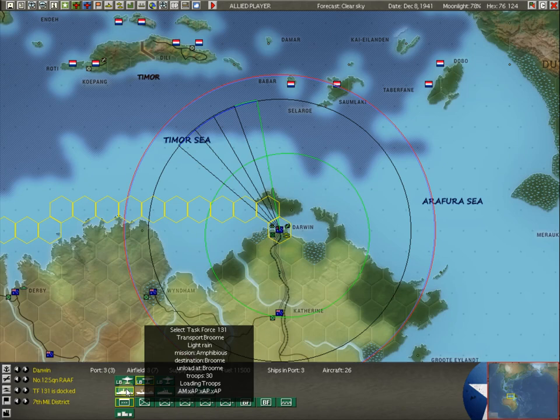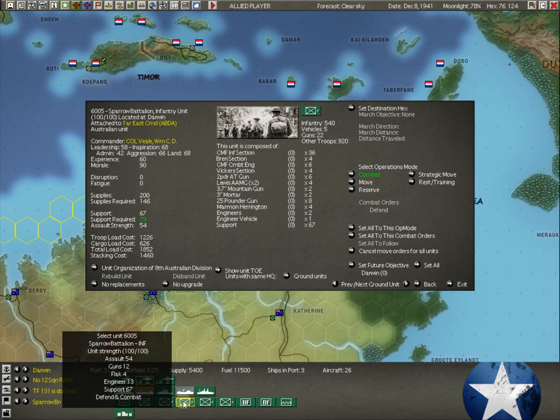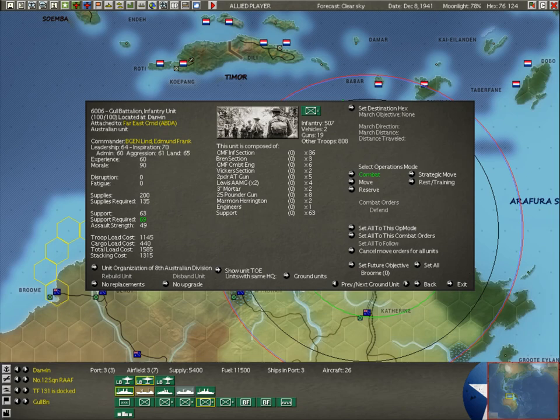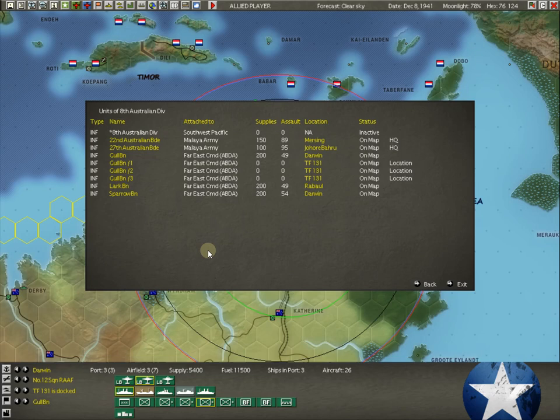What do we have down here for task forces? I've named this Transport Broome. We're bringing this Gull Battalion down here — it's got a 49 assault strength. We're going to bring them over to Broome so we have a little bit of cover there and at Derby. It's part of the 8th Australian Division. The Gull Battalion has been broken up into thirds and it's loading onto Task Force 131.